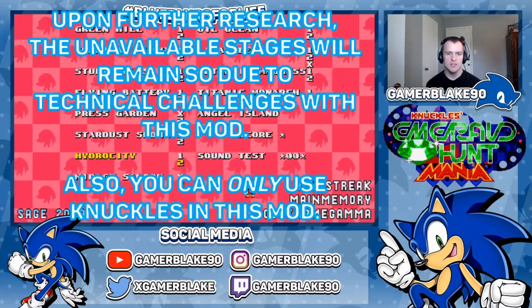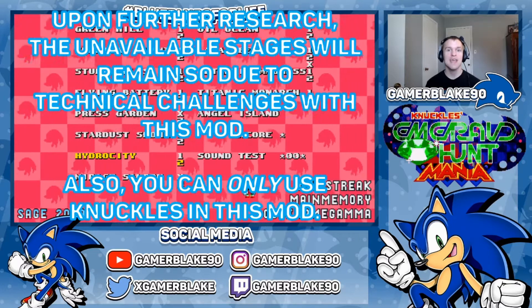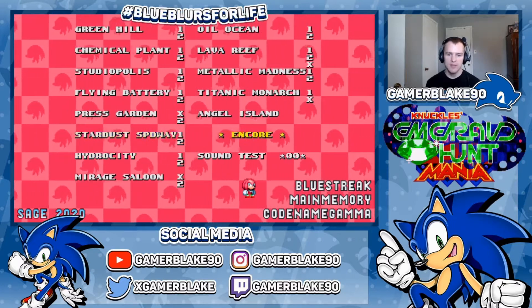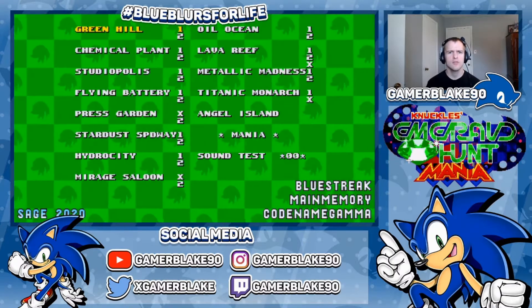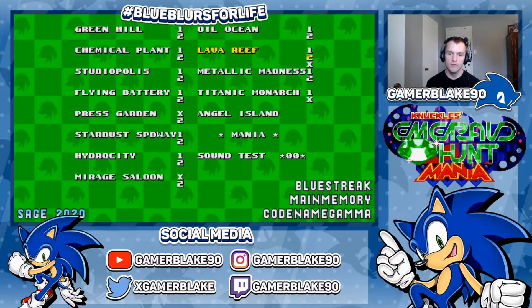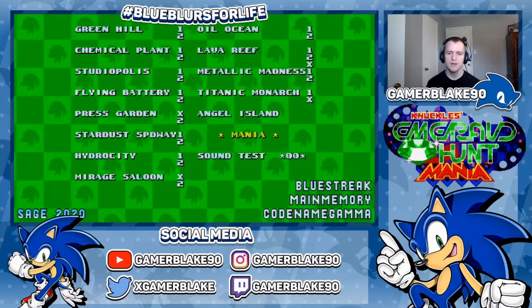For every other accessible stage, you are tasked with finding not the three pieces of the Master Emerald, but three Chaos Emeralds instead, in every other selectable act. This can also be done in Encore mode, and I'm going to be using a fair bit of this in today's showcase, for a level that previously didn't have an Encore palette until this mod happened — but that's for later.